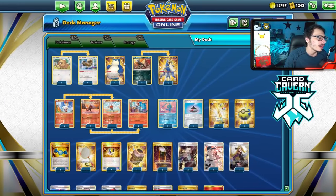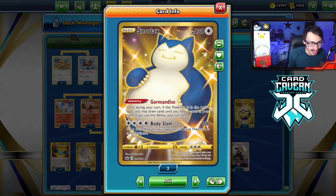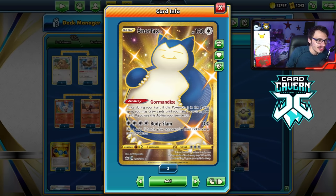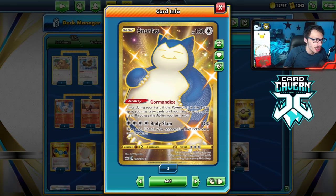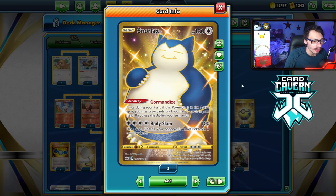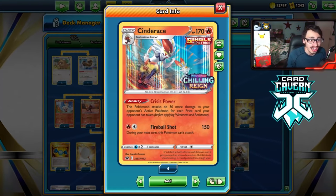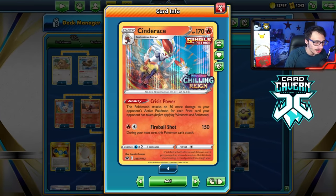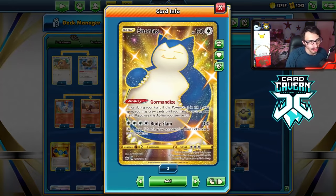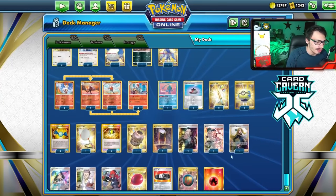Gotta play Manaphy for Urshifu. I am playing Snorlax. I don't really like playing Snorlax anymore because Marnie is too prevalent and you have to play Nest Ball or Bird Keeper with it. But I think it is worth it in this deck, mainly because you don't mind giving up that extra prize early on — you're just gonna power up Cinderace. If your Snorlax gets KO'd, it just means more damage for Cinderace. Attacking with Cinderace doing only 150 is not very good; you kind of want to wait a little bit. That's why I like the Snorlax — don't mind it getting KO'd and it sets you up.